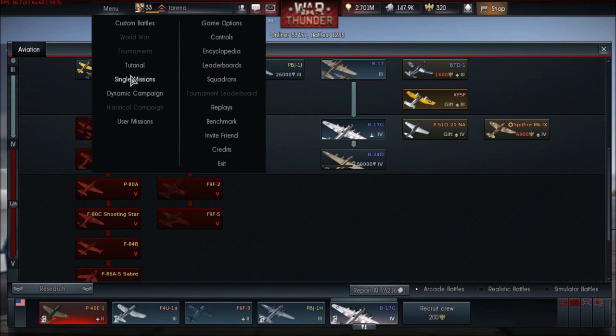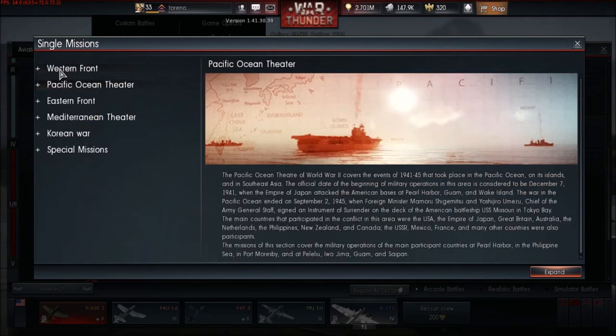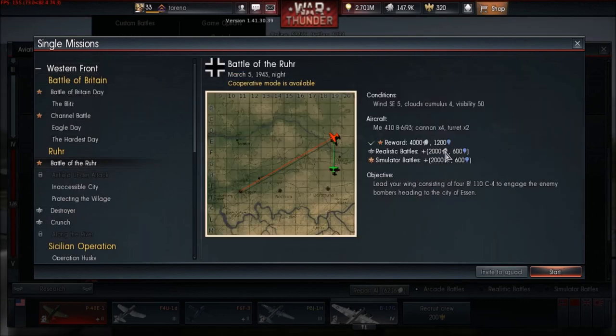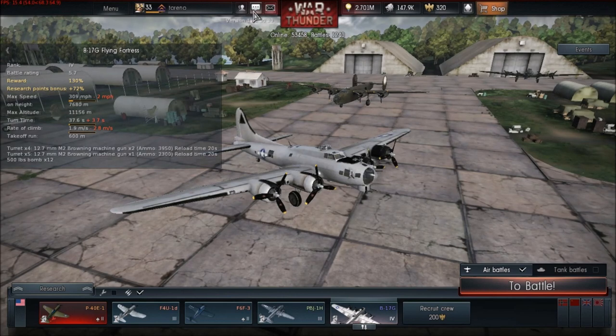Some missions aren't great — like one giving only 150 points and 500 Silver Lions, which is still poor even with simulator bonuses applied. But on the western front, the Battle for the Roer mission gives 1,200 points plus bonuses for realistic and simulator modes — totaling 2,400 — just for one mission that takes about five minutes. You don't earn modification parts, but it goes toward research, gets you free Silver Lions, and the missions are generally a lot of fun.